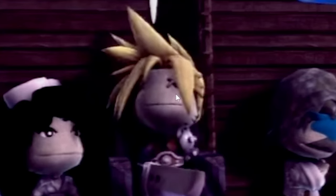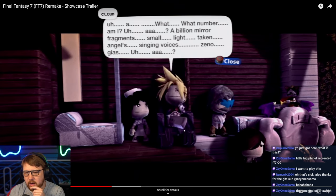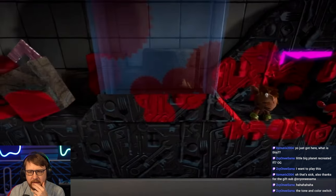Oh, look — they switched the eyes out for like the stitching after he went crazy and he's in the wheelchair. And look at Cait Sith back here, look at the face, and then there's Tifa being sad. This is perfect, they really did such a good job.